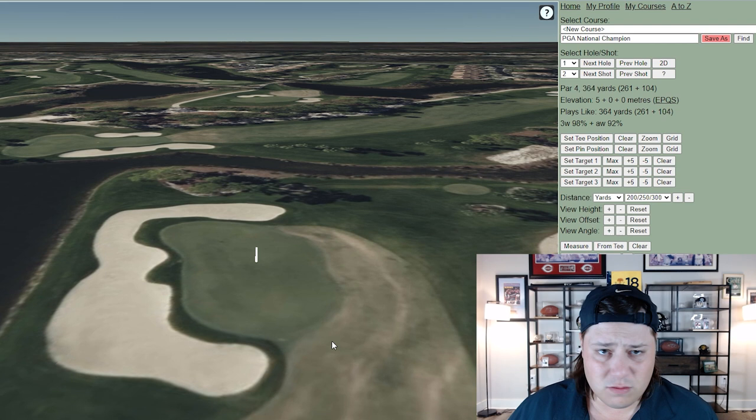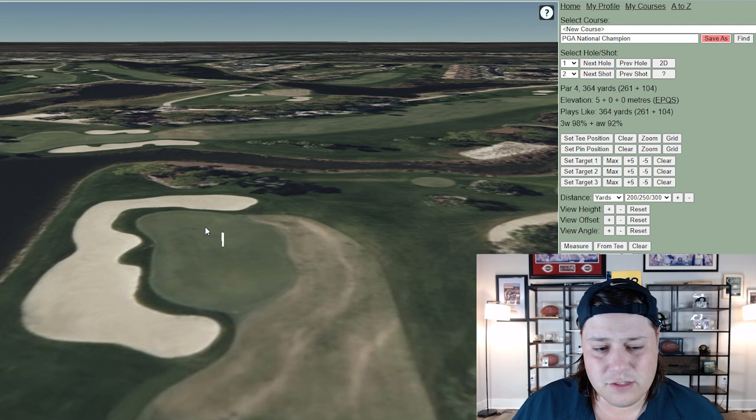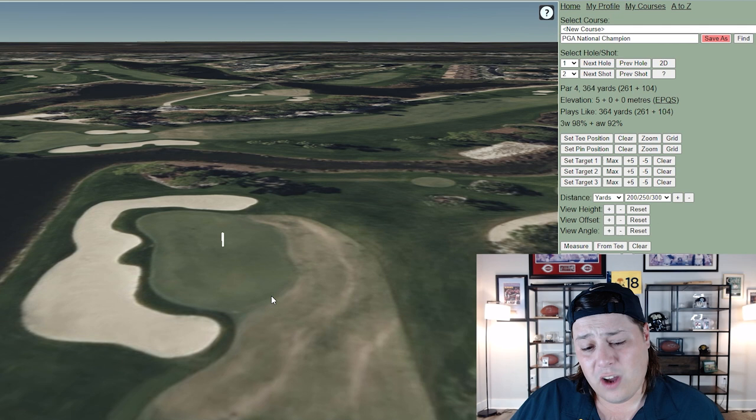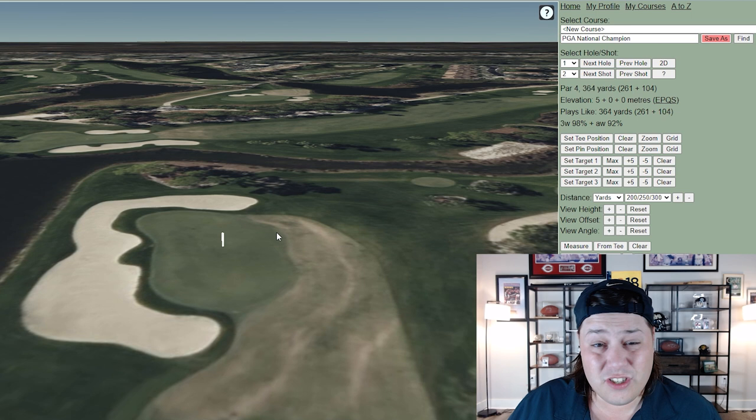A lot of the bunkers here are massive — they pretty much cover entire sides of the green complexes — and there are chip-off runoff areas for drainage purposes in South Florida. When you have a back-right or front-right pin, everything slopes down to those runoff areas, making certain pin locations even more difficult. The weather of late has been extremely dry, so I'd expect the course to be a little firmer and faster than usual.